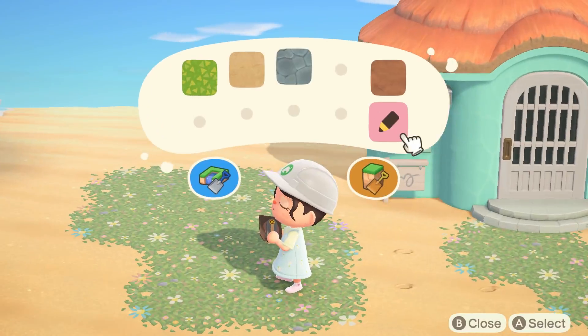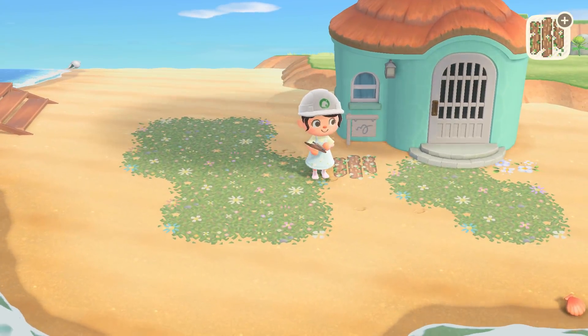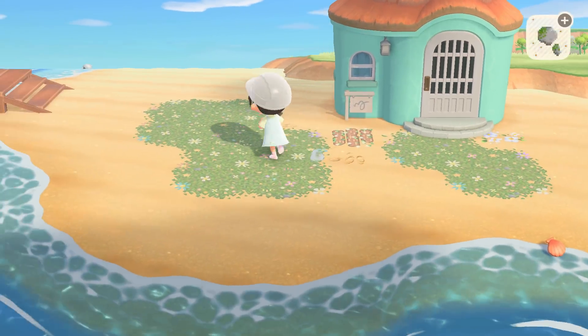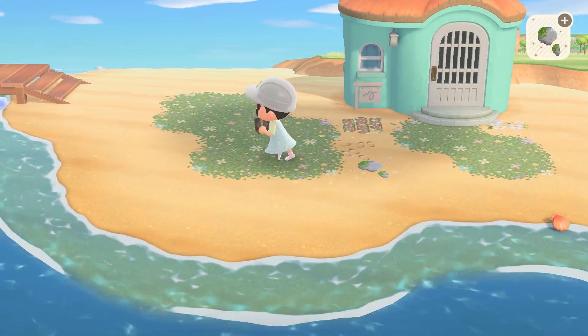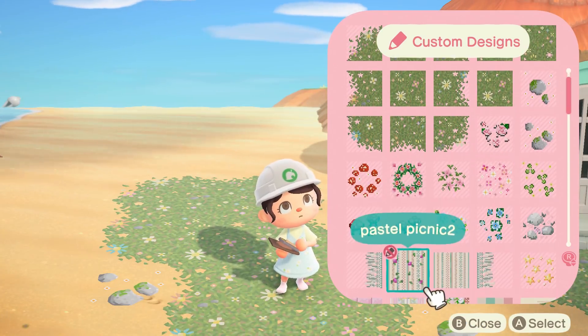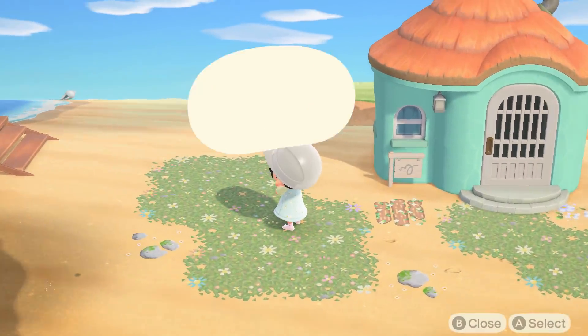After I added some grass, I added some custom designs around the sand — just some flowers, stones, and other natural looking designs to again add more color, texture, and detail. I usually struggle when decorating beach builds or houses, so I practiced pretending that it wasn't a beach and just decorated it like I would any other house on my island.